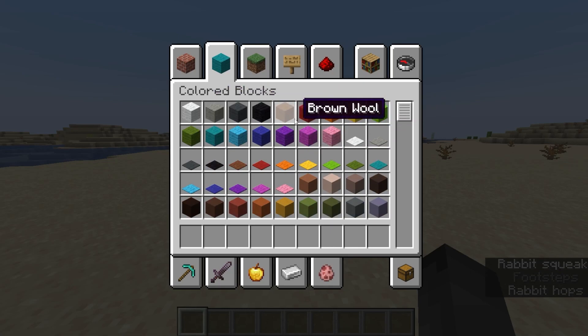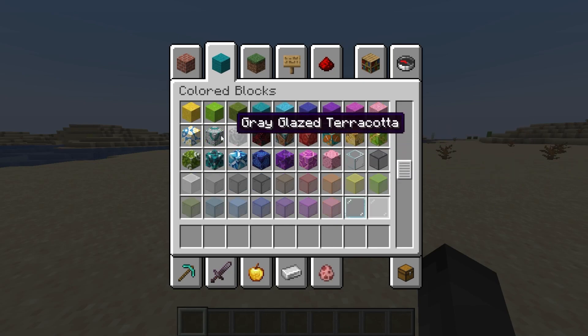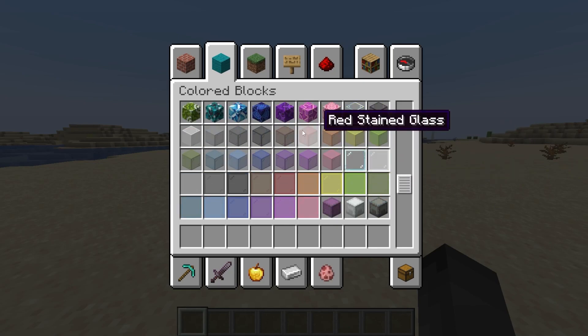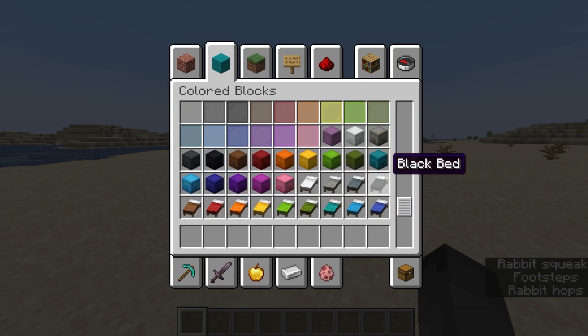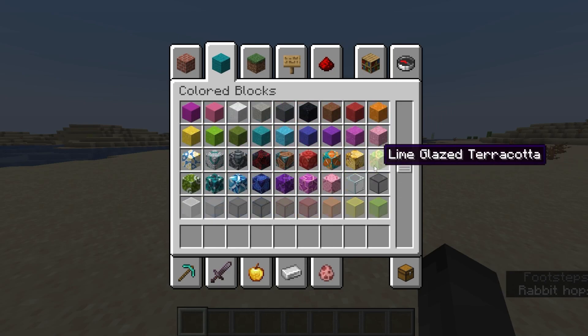So we have all of the different colors of wool, the carpets, terracotta, concrete, concrete powder, stained glass, shulker boxes, beds, and it looks so beautiful to scroll through.